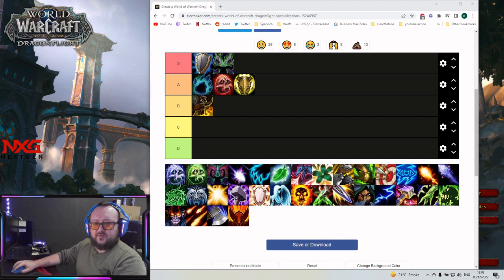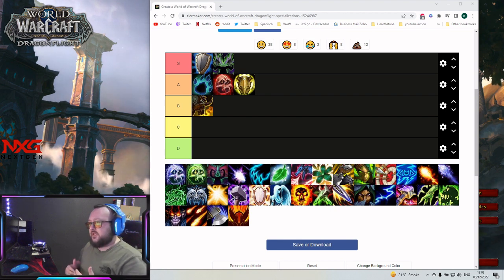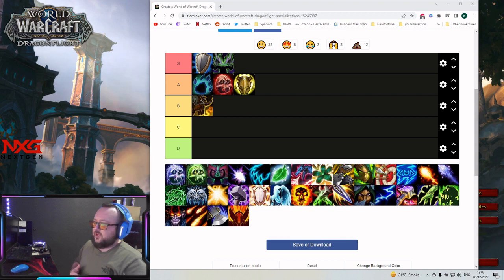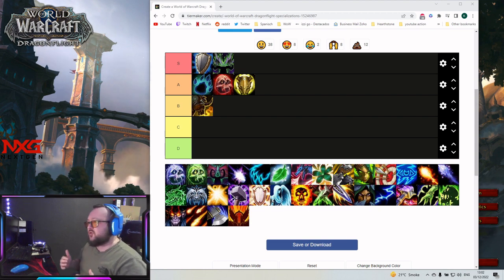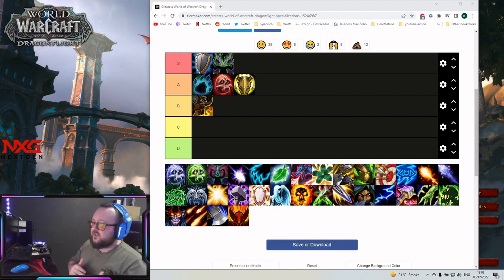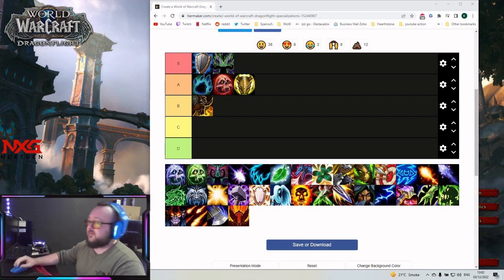Now let's move to healers. It's similar to tanks — we only need S, A, and B tier. We have two or three specs that are very strong and you'll see them a lot in mythic plus, and then other specs that are mostly used to fill the vault. We won't see off-meta healers in the highest and fastest keys.